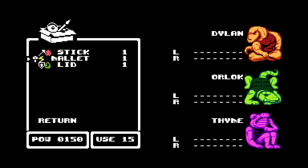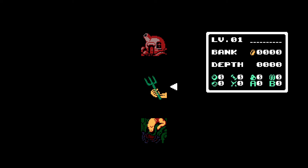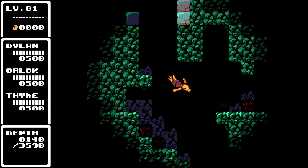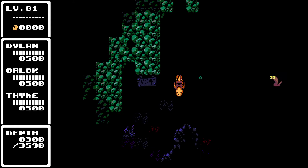We'll give the mallet to Dylan - wait, he's probably right-handed. And Orlock can have the fire stick. You can just have like a grass lid - I think the lid might just be for defense, I don't know. Let's try that out though. Go find an enemy, I want to see if I can beat someone up. An RPG where you just swim downwards - it's kind of interesting.